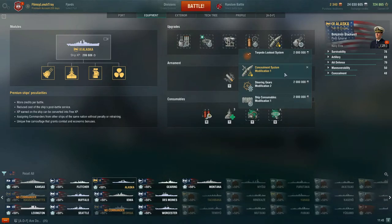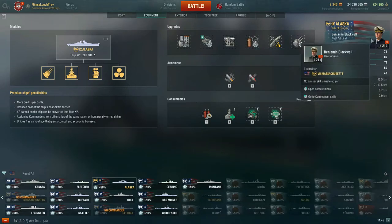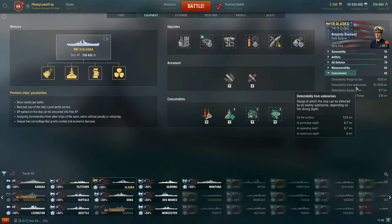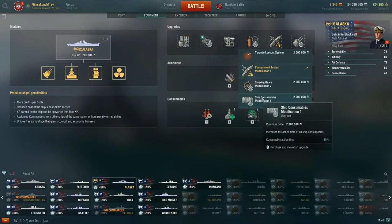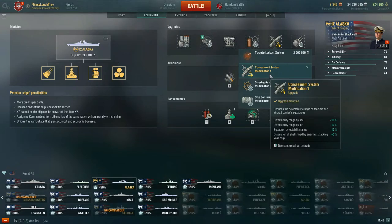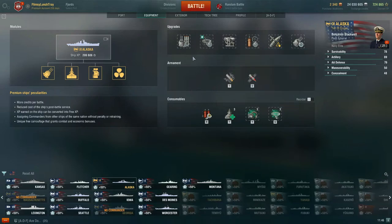For slot five, I've elected to take concealment system modification 1. Right now, including camouflage, we have a 13.5 km detectability range by sea and 8.7 km by air. You also have steering gears modification 2 and ship consumables modification 1, which increases the action time of all consumables. I still lean toward concealment because on Alaska it really helps you disengage and gives you more of a cruiser concealment rather than a battleship-level detection range.